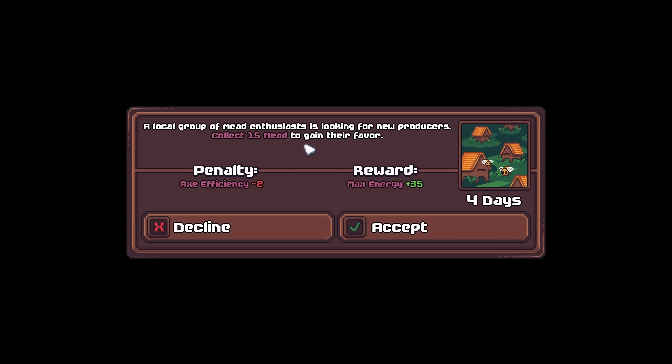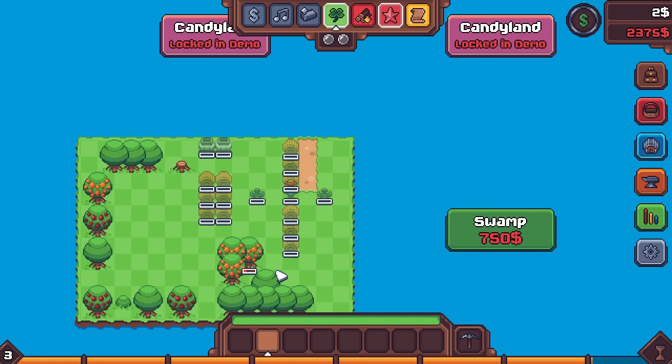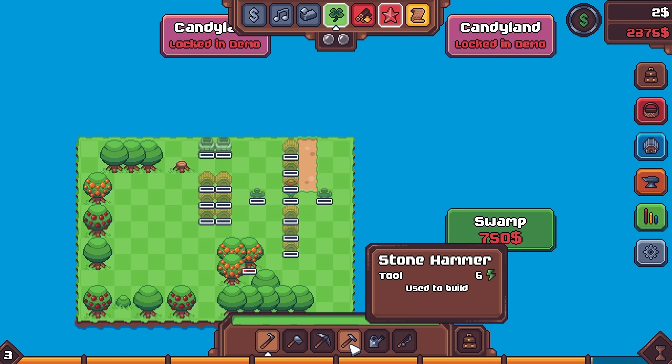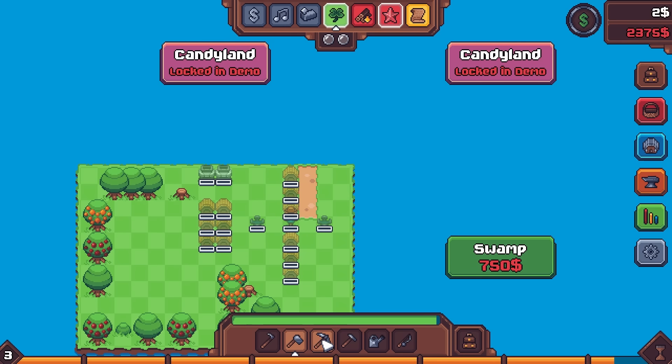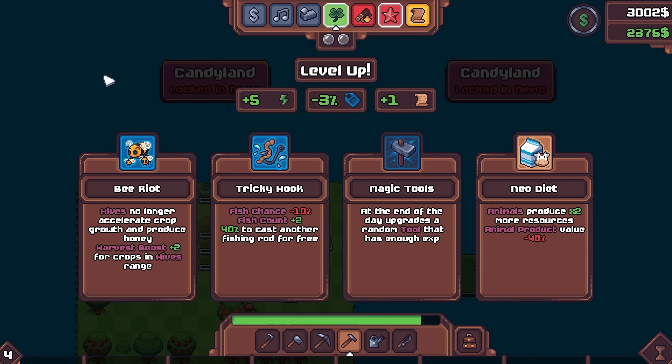So we do get a side quest: a local group of mead enthusiasts is looking for new producers. Collect 15 mead to gain their favor. We are definitely going to have honey, but 15 mead means you got to go with glass production. I just don't see us getting there, and I don't want to lose the axe efficiency if we try and fail. I have been thinking about a run where we simply just accept all those side quests - that was actually recommended by a subscriber. If you have your own recommendations, feel free to make those.